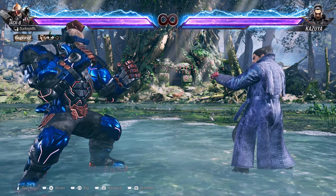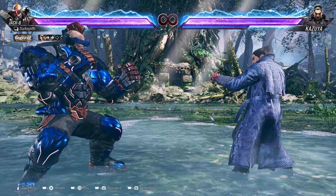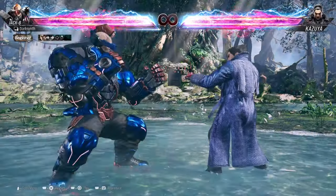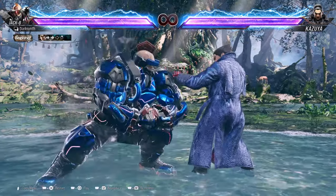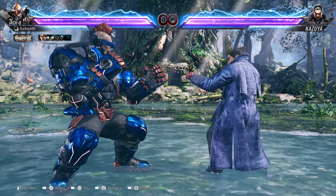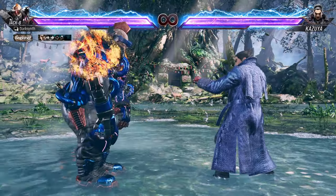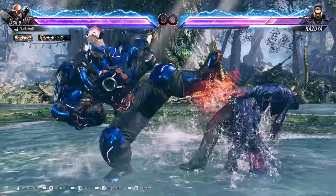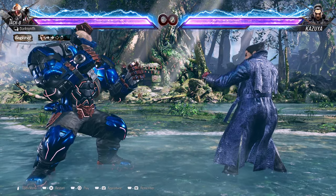Now let's talk about some counter hit launchers. Starting off, if we go into Gamma Howl and do 3, you first have to be in counter hit state — this will launch the opponent. The camera zooms in and the opponent crumbles to the ground. After this, you pick up with Back 3-2, and then go for your filler and tornado, then ender.